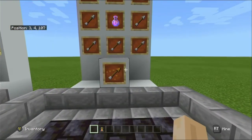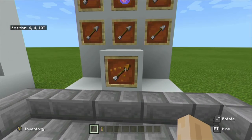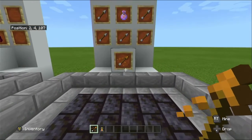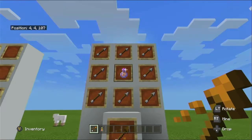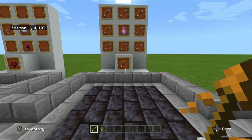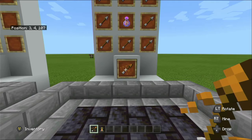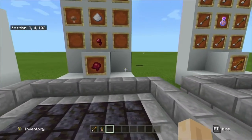Before moving on to the potions there are two extra things to cover. First are tipped arrows — this one is the arrow of fire resistance. To craft these you would need your chosen potion surrounded by eight arrows and you'll get eight tipped arrows. When you shoot that arrow the target will become temporarily affected by the potion effect, as though they have taken it.